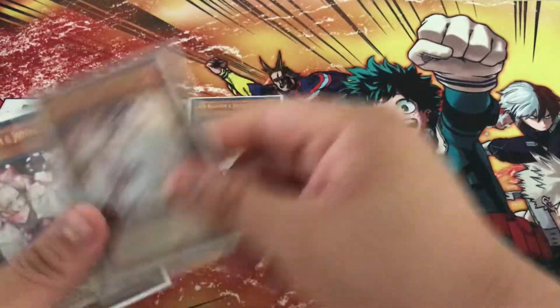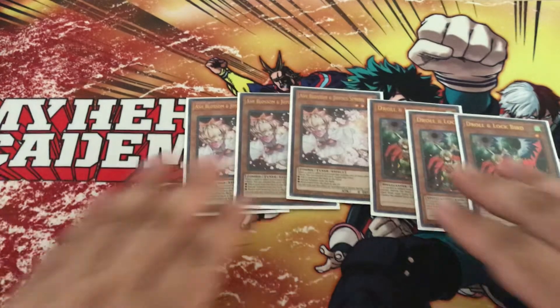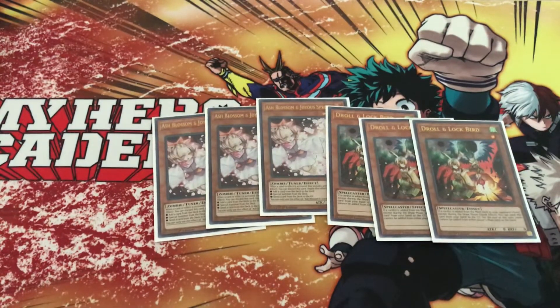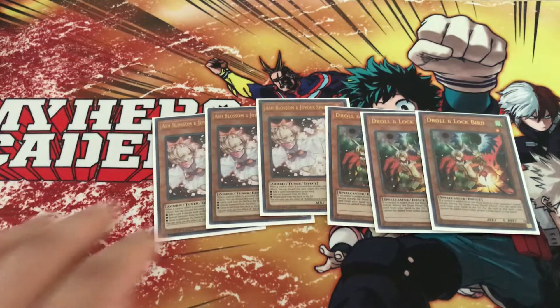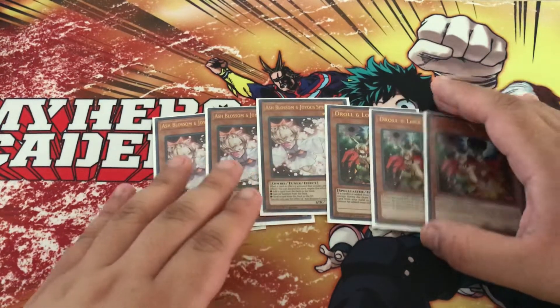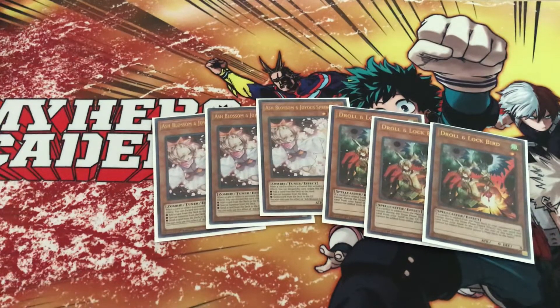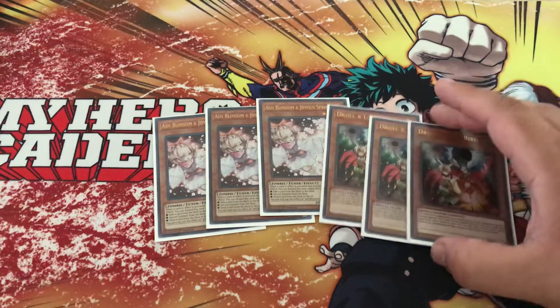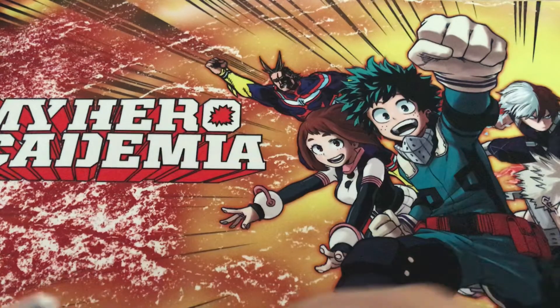For the hand traps you just run six — Ashes and Drolls obviously. If you go second you shine the best. Droll also has a cool interaction with the deck in games two and three if you try to Gumblar them. It also comes in useful as a level one so you're able to special summon it off at the end of the combo so you can still do the Gumblar loop. And the one Iblee of course.